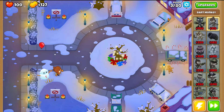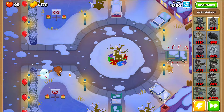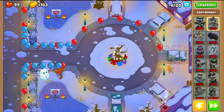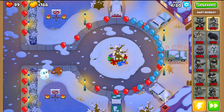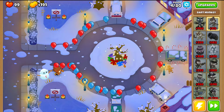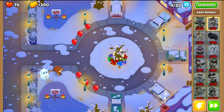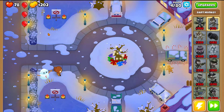In round three you're going to lose one life, and that's totally fine. Unfortunately you're going to lose the vast majority of your lives in round four because of all the blue bloons that come out — they're going to be impossible to destroy. After round four you should have 75 lives remaining. This is the best setup I was able to find to preserve 75 lives.